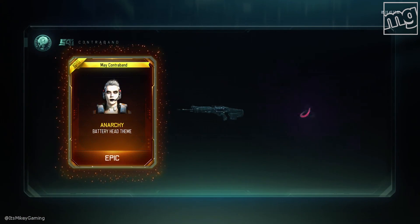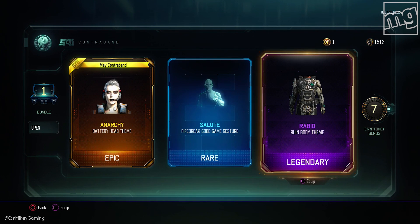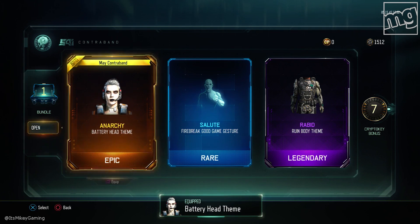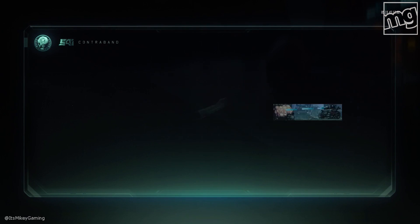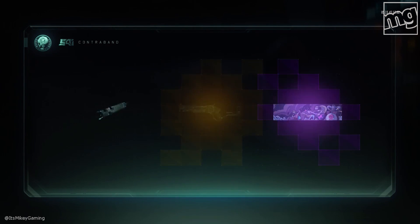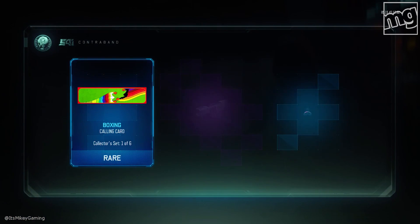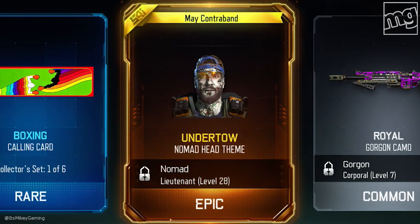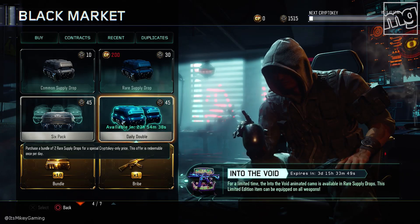Start with the bank. And we got Anarchy for Battery — all right. And a seven Crypto Key bonus. We don't need to look at the head, you can see it right there. She's white. She looks like a ghost. Next up in the bundle — I saw some gold, I saw something. It's taking a second, it's teasing me. Undertow Nomad head. He looks dead, like he's been underwater for a while. And a three Crypto bonus.